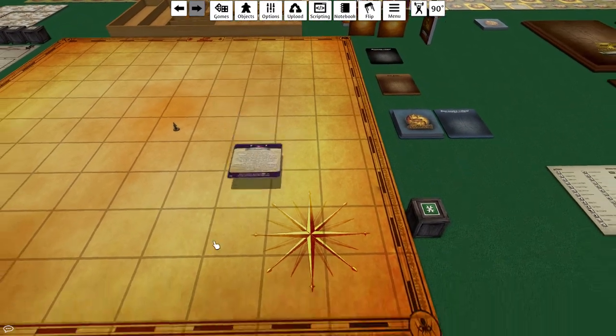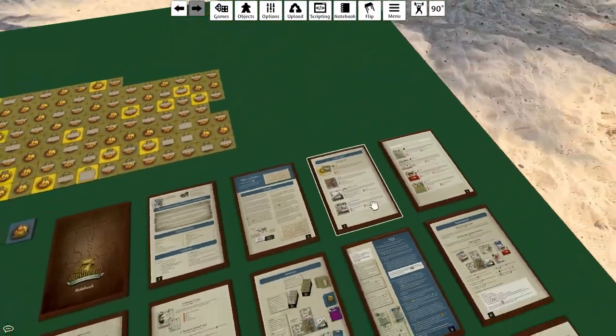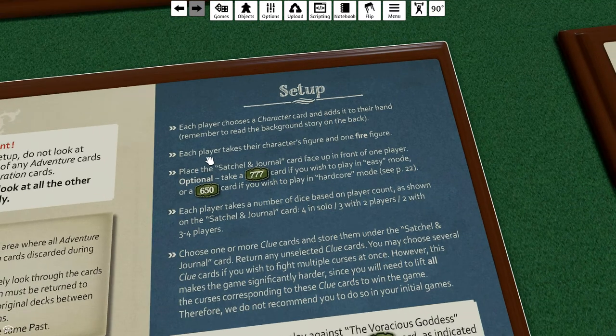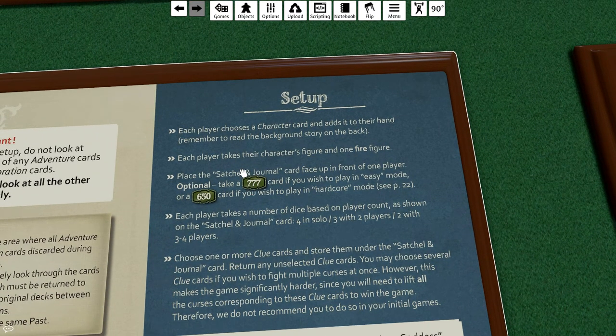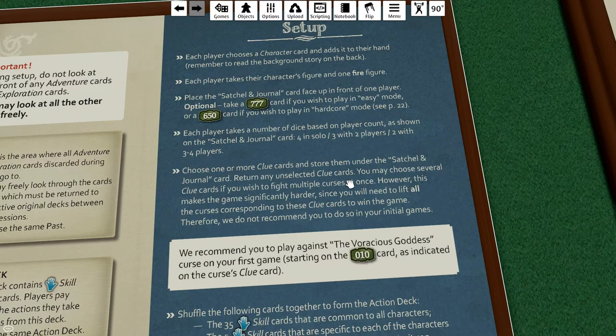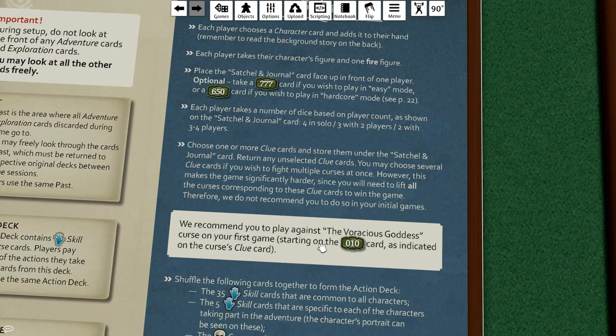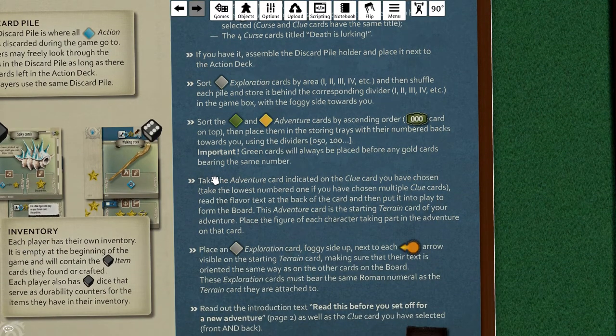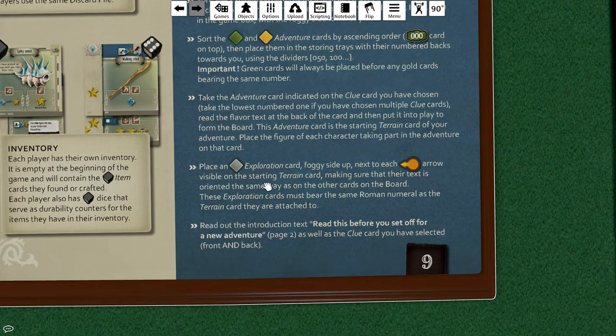We'll grab his token, put him somewhere, and grab a fire token. There are our four dice. Let's build items later. There's our deck - push R a couple times to randomize and put it on the action deck slot. We'll read our character card and clue in a second. You can optionally play on easy mode or hardcore mode by taking either of these two cards - I'm not going to do that, I'll play normal. Each player takes a number of dice. I'm just going to play with one clue - the Vorakarius goddess, recommended for your first game. Shuffle the deck.